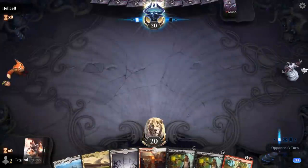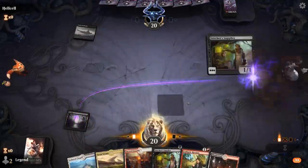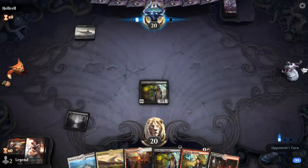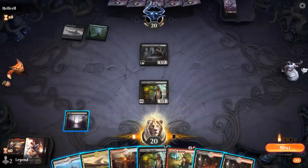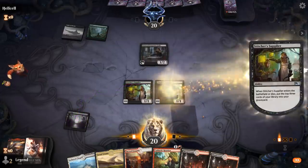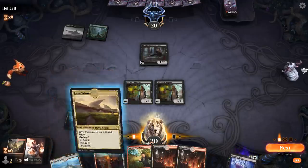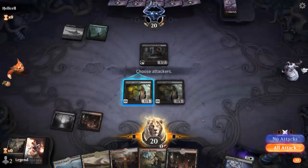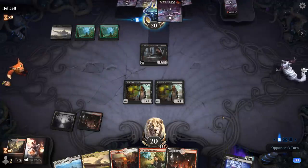We're on the draw with a fine opening hand — double Supplier, and Cathartic Reunion can discard some lands if we don't need them. Hope to mill Bladewing. Dracoseth is also a fine one to reanimate. Three Priest of Forgotten Gods — that's not too bad. So I guess we'll play Supplier first here, giving us an extra turn to maybe draw something I want to discard to Reunion. Might end up cycling Triome, but I'll just play Blood Crypt for now. Supplier is good sacrifice fodder for Priest of Forgotten Gods.